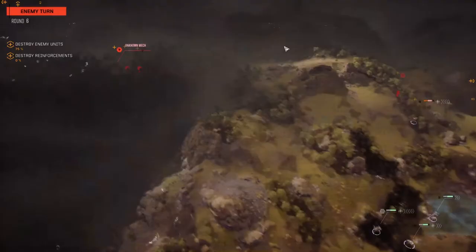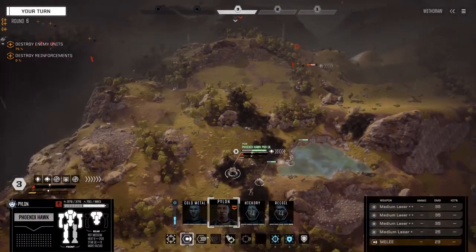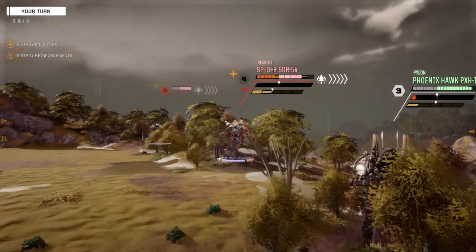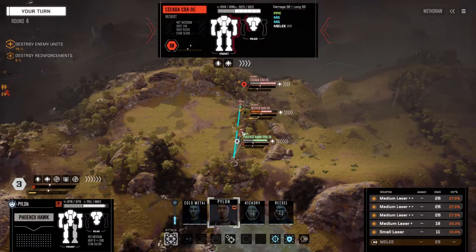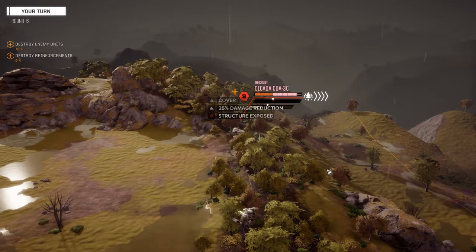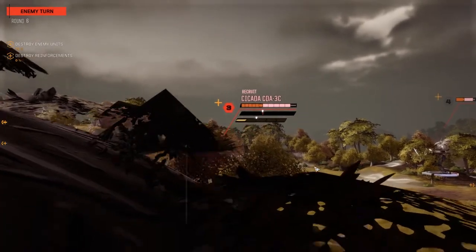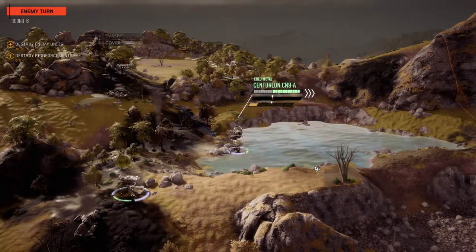Really low chance to hit, but it's the same for both. Let's fire on the Cicada — he does have a PPC so he is a bit more of a threat. Nice — two hits! I'm kind of glad I put those arm mounts in. The extra couple hits from this guy are really helping out. Kind of glad the Centurion is the target.